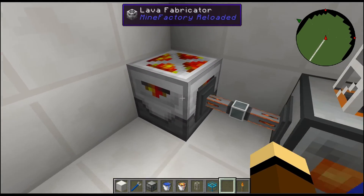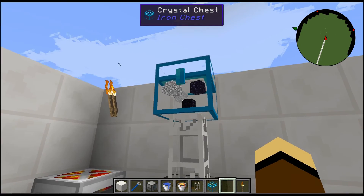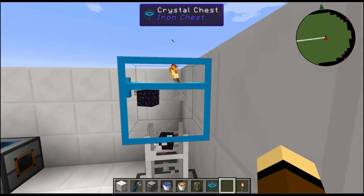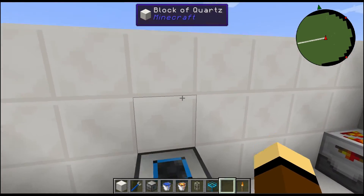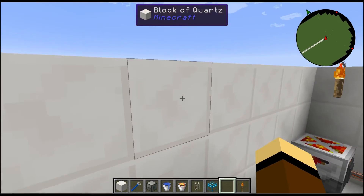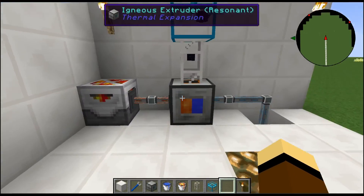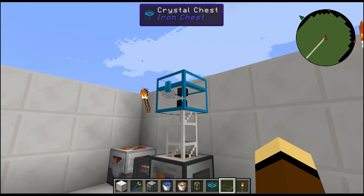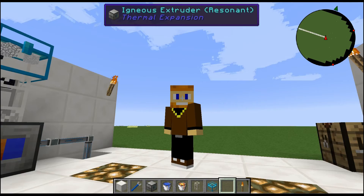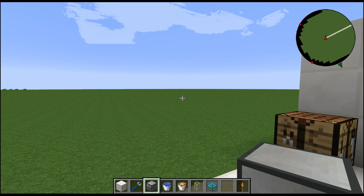On autopilot with enough RF to keep the lava fabricator going, this thing will sit here and make stacks and stacks of obsidian. If you need something to protect your base, everybody knows obsidian is a pain to get through — you need a diamond pick. If you go deep enough you could really be hidden, or make yourself a bomb shelter.